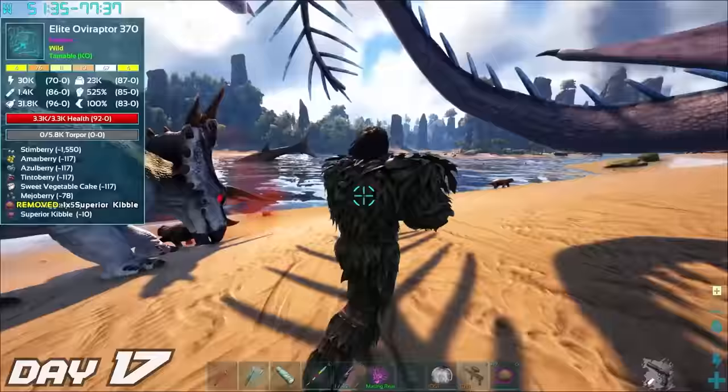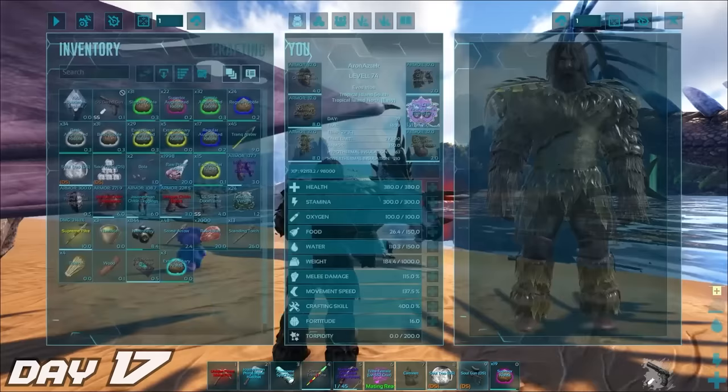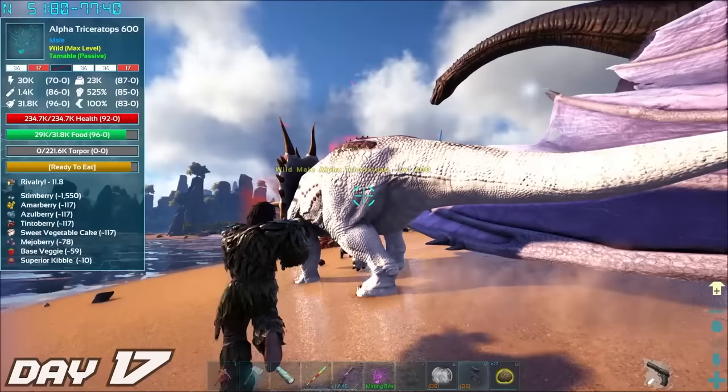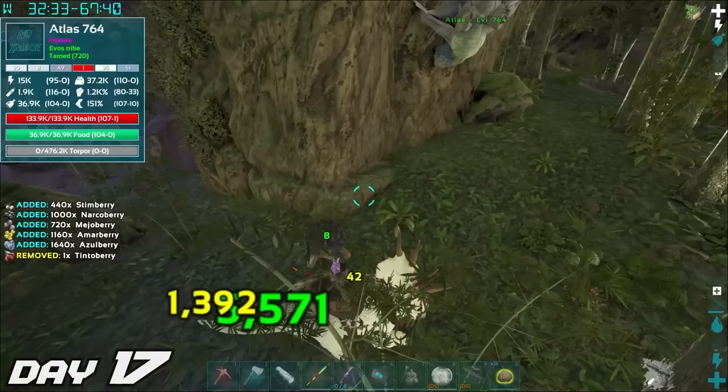The following day, our giga egg was ready to be hatched and welcomed into this world. Once hatched, we named this brown baby Joe, after my old boss that had a rather big jaw like this giga. On a local island close to our base, we found this alpha trike. Alpha variant creatures are much more powerful than their vanilla counterpart — they can only be passive tamed and are generally aggressive, so taming this might be a little different. It was actually quite easy. This lovely gentleman we named Albert, and Albert is rather good at collecting berries.